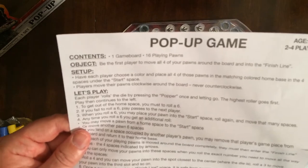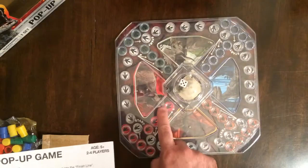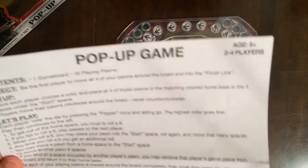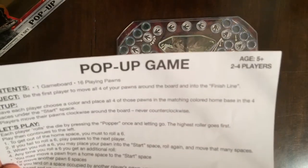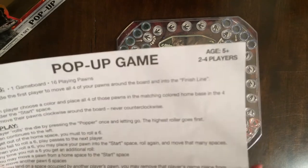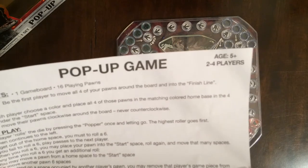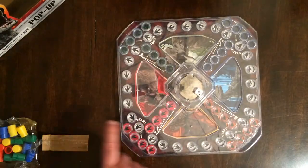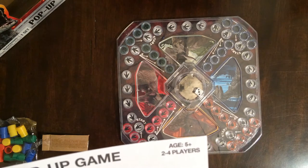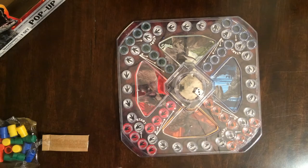Be the first player to move all four of your pawns around the board into the finish line. Roll the die — that's where we go first. To get out, you gotta get a six. Then if you fail, pass, roll six. Place your pawns at the start. Anytime you roll a six, get an additional roll.